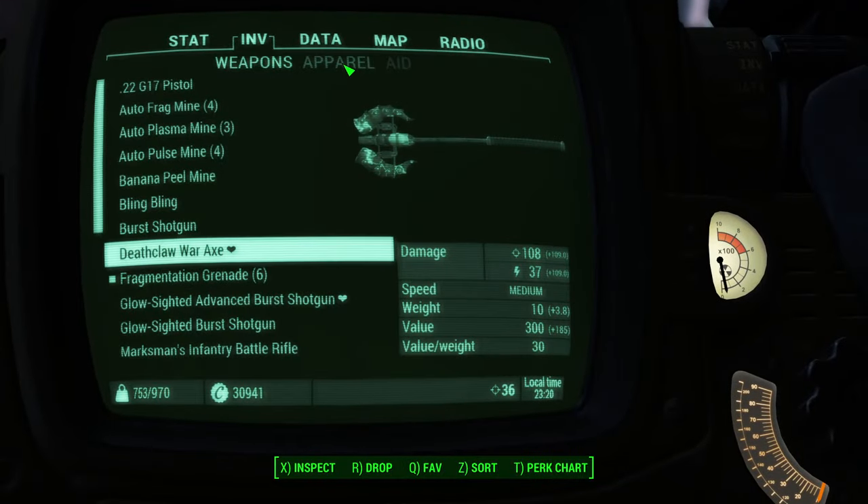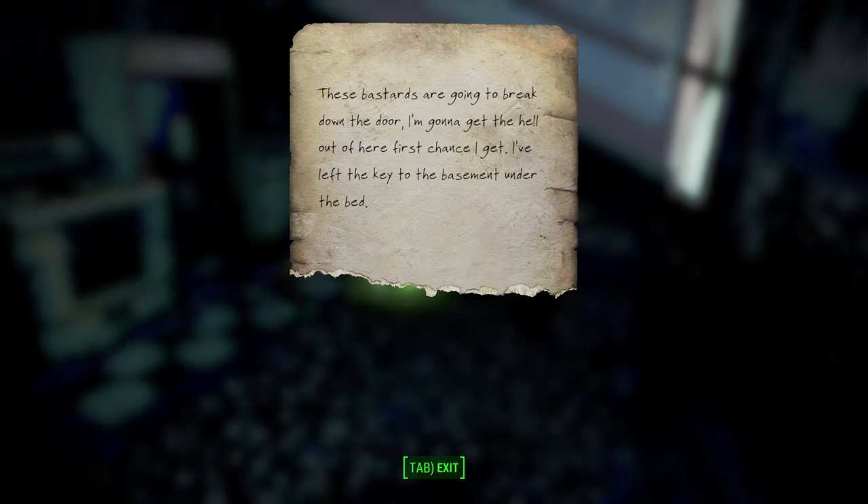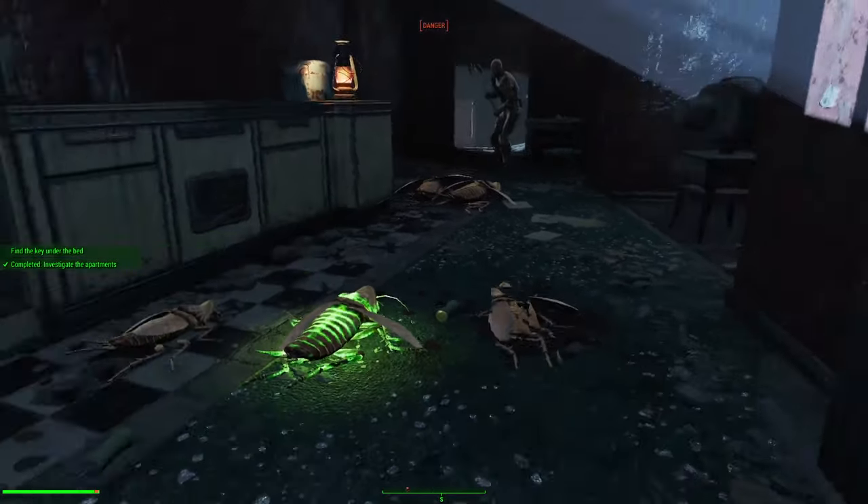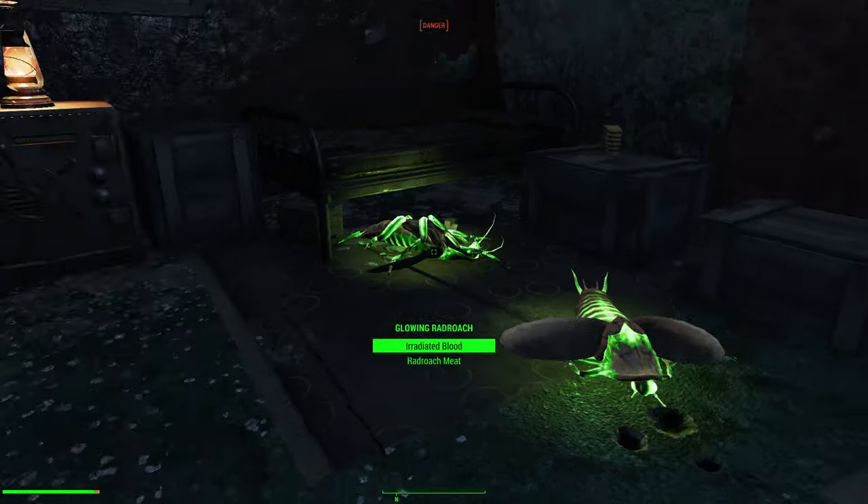Found Vicky's Magical Diary. It reads: 'These bastards are going to break down the door. I'm going to get the hell out of here first chance I get. I've left the key to the basement under the bed.' Smart thinking, Vicky.